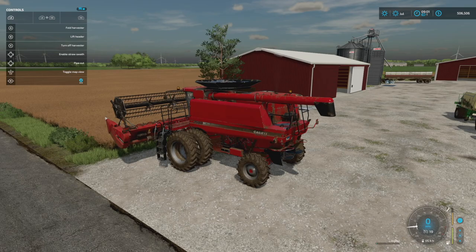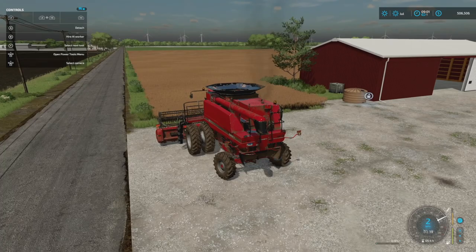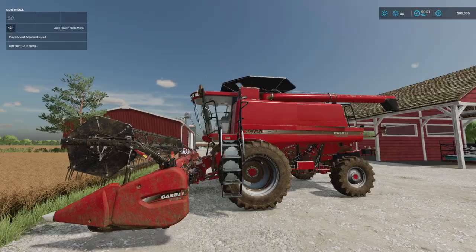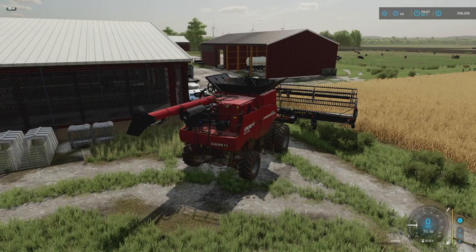Right here on field number two I've got our old school 2588 rocking and rolling. I want to make sure that the straw swath is enabled and I gotta run a couple headlands on this real quick. We're gonna do this field first — actually, should we do the other field first? Let's do the other field first. I think overall we're gonna get a better hit off of it.